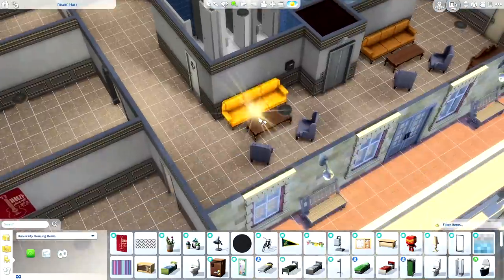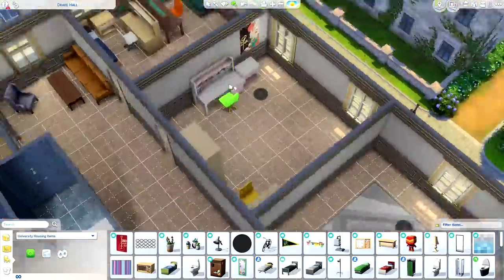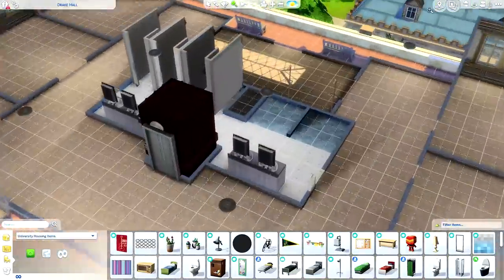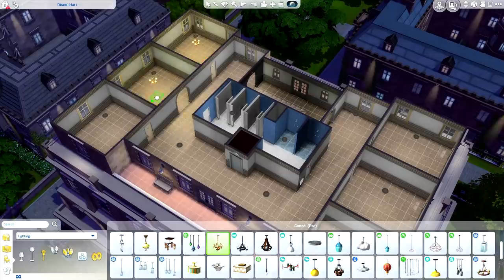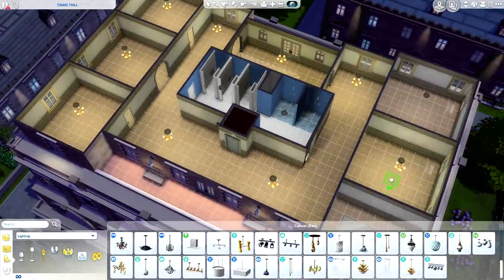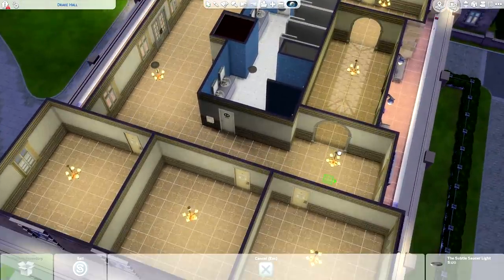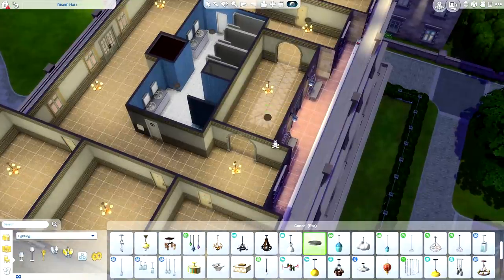Today we are renovating the entire floor of Drake Hall, which is a dorm location at Britechester University. Looking at the before, I really don't feel like this is Drake Hall or the prestigious Britechester it claims to be, so I wanted to replace the entire floor plan with my own vision because this location is very vital for our LP — this is actually where we're going to be residing.